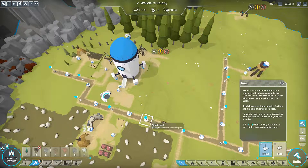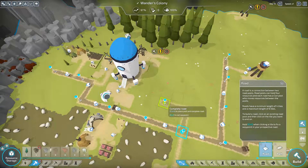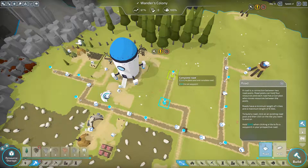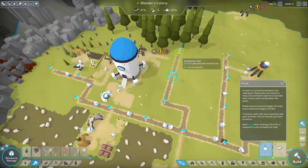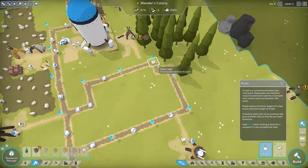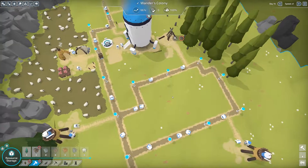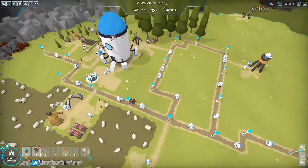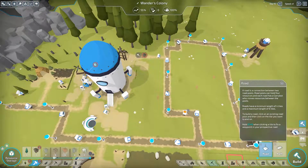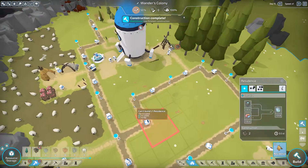Let's connect that road to our new lumberjack hut with a path, and that will start chopping us down more lumber. We are also low on energy, so let's get some residences built - maybe a couple of level one residences.